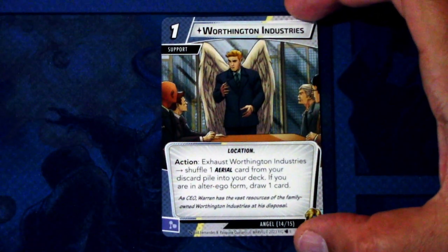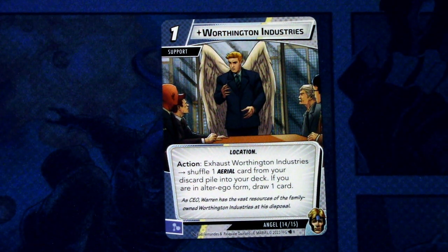Next we have Warrington Industries, a one cost support with the location trait. Action: access Warrington Industries — shuffle one aerial card from your discard pile into your deck. If you are in alter ego form, draw one card. You don't have to be in alter ego to use this, unlike most supports, which is great for cycling your thwart or damage-dealing events back into your deck. It can be committed as a mental resource.